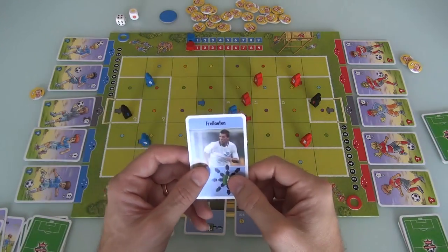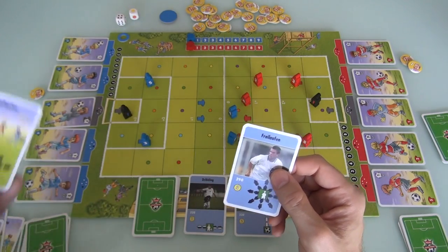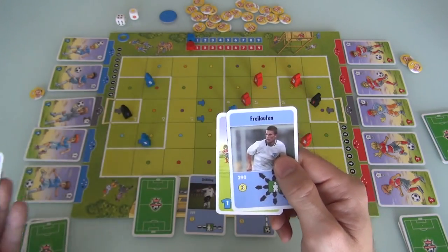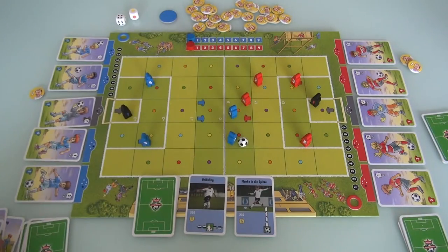I went ahead and bought this card, and it goes directly into my hand. My hand size is three, so since I bought one, I draw two more cards. I've got a lot of running I can do and I can make a pass — that's what my next turn will be all about.